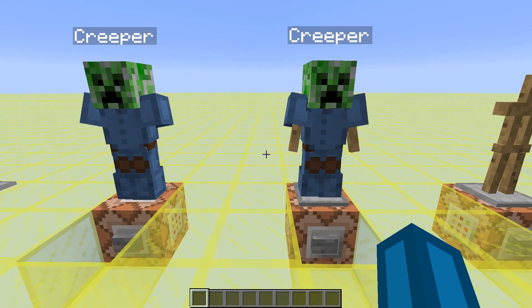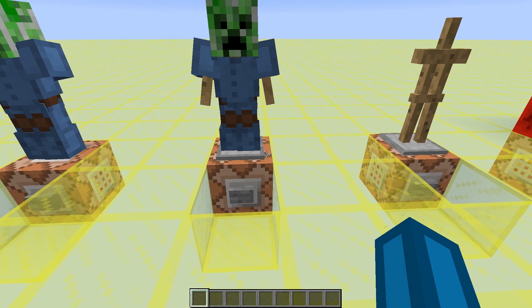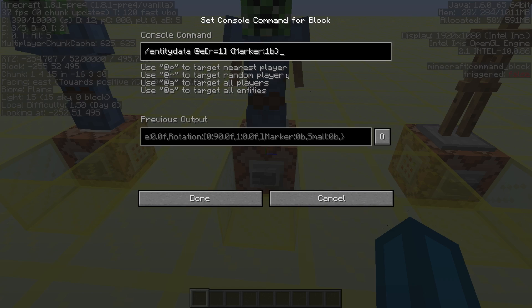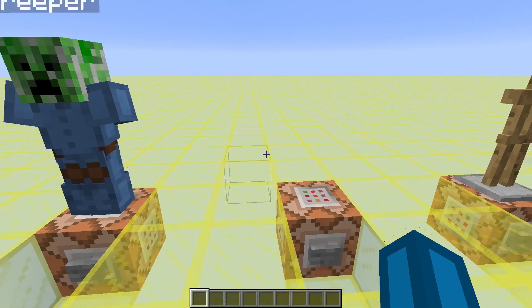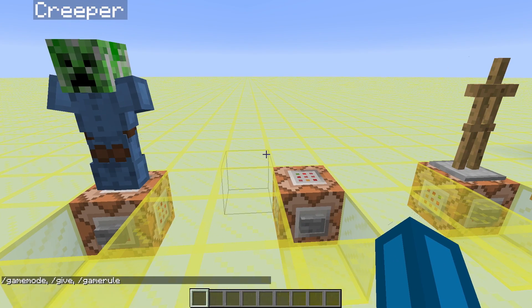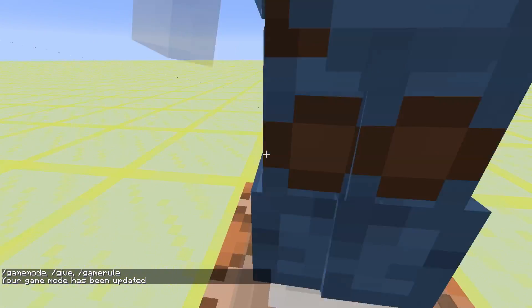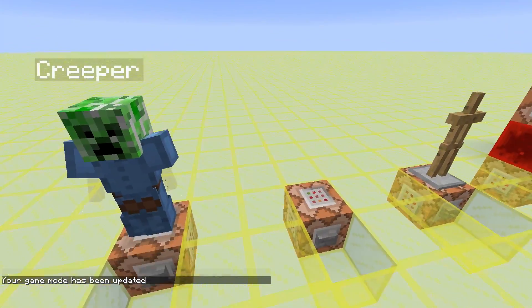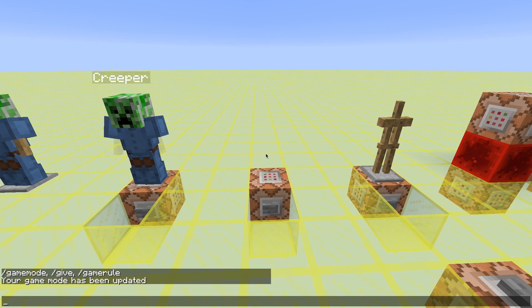So Lockstonable has discovered a new NBT tag for armor stands, which has been introduced in 1.8.1 pre-release 4, which is called Marker. So if we simply click this button, you see the armor stand completely disappears. And if you go into Game of 3, you see for this one which is only invisible, you can still see the armor stand a bit transparent. But this one is completely vanished.